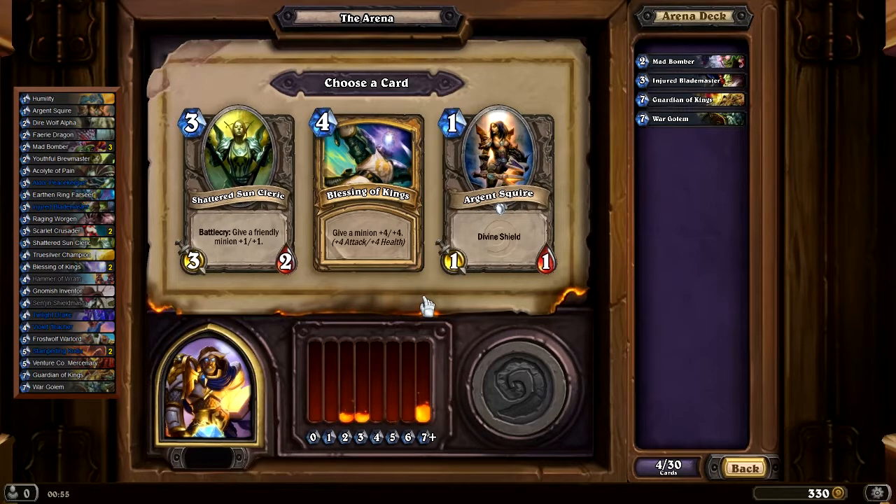Here I will go with the Blessing of Kings. Let's see — we have the Shattered Sun Cleric with 87, valued quite highly. Blessing of Kings: 67 — not as high as I thought. And an Argent Squire with 43. So I guess I'll take the Shattered Sun Cleric.